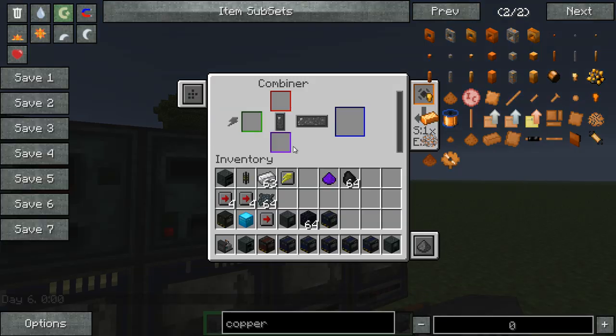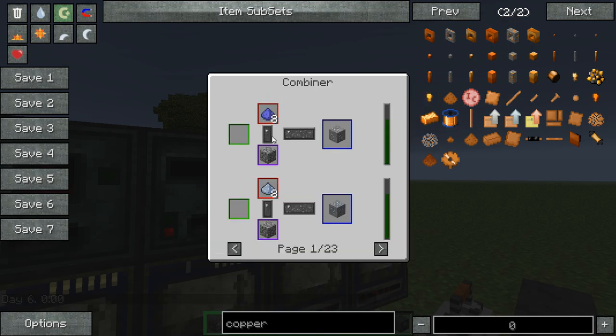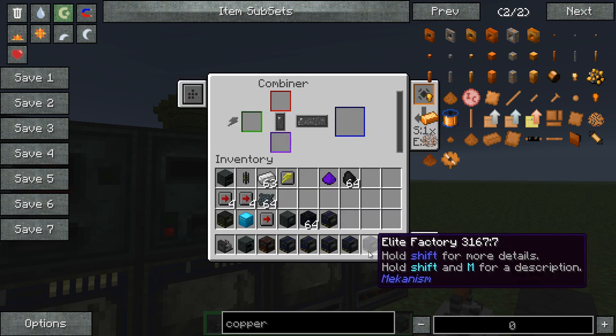The combiner basically combines lead dust with cobblestone — you can actually get ores from it again if you want to. If you really need an ore for some reason you can combine them back into that. You can see all the ores listed, and you can also make obsidian from obsidian dust.